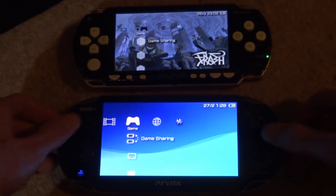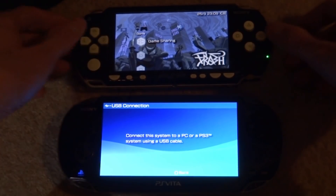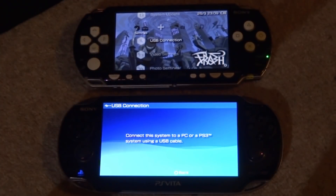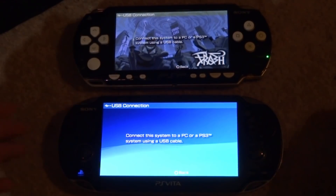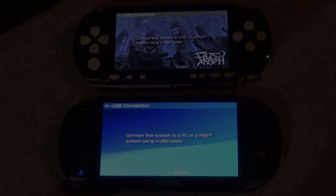Whatever you choose, make sure Adrenaline is open if you're doing this on your PS Vita. Just go up and press X on USB connection — it's exactly the same on your PSP. Just go ahead and launch USB connection. I'll be using my PS Vita for this video, so I'm going to connect this to my PC.